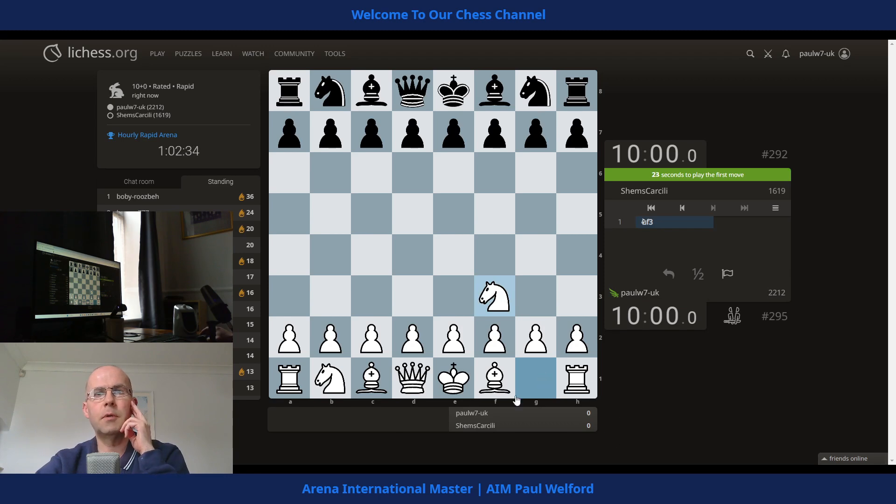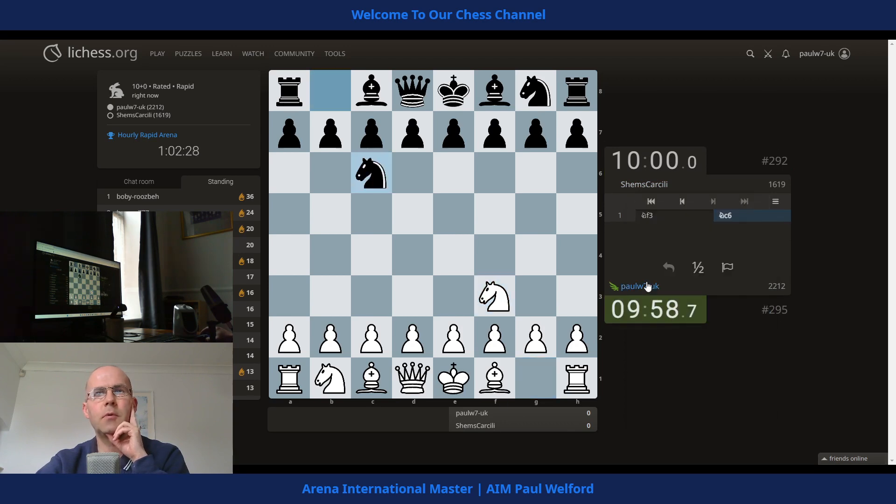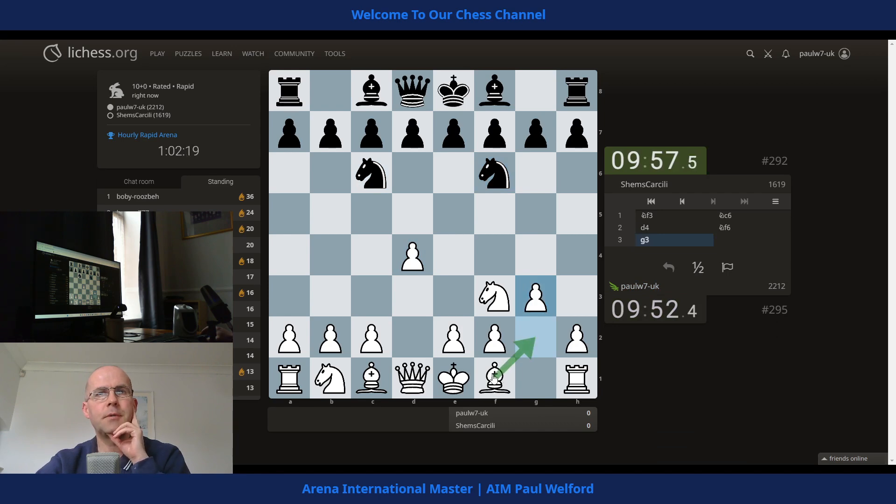Okay, 1619 — good luck. So we've not played before, we have no head-to-head score. 875 games reported, actually very similar to what I've done. I'm on 760, so we're not far off. We're just going to challenge for the center and try and get castled. I think I'll stick to a Petty principle and put the bishop on the diagonal.